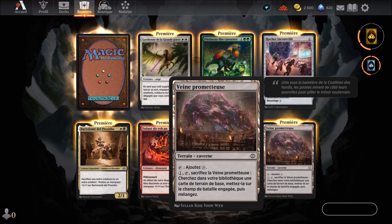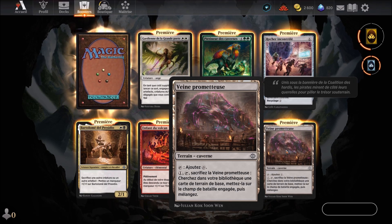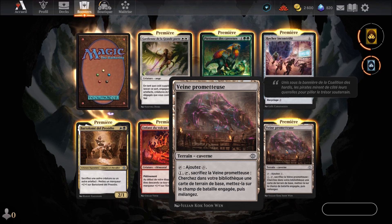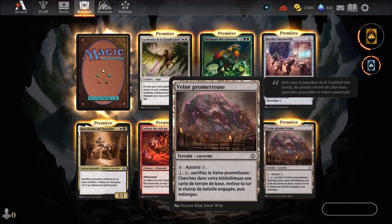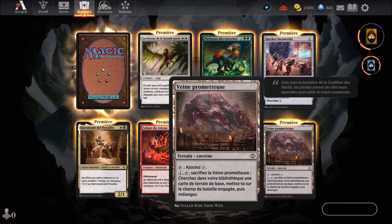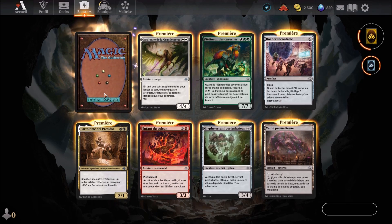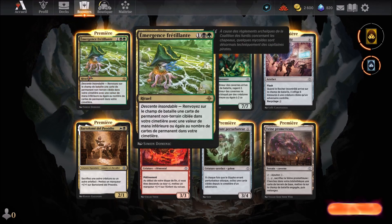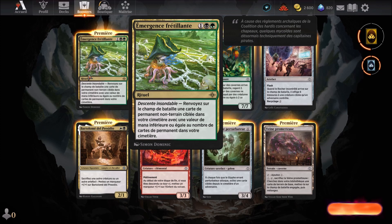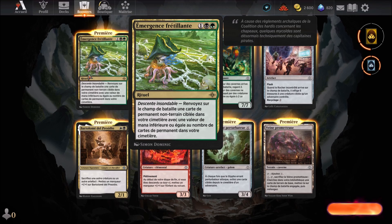Veine Prometteuse — terrain caverne. Si on l'engage, ça ajoute un mana incolore. Pour 1 mana et son engagement, sacrifiez la Veine Prometteuse : cherchez dans votre bibliothèque une carte de terrain de base, mettez-la sur le champ de bataille engagée, puis mélangez. Enfin, Émergence frétillante, carte Golgari — magie noire et verte — qu'on connaît, qui arrive au 3ème round.